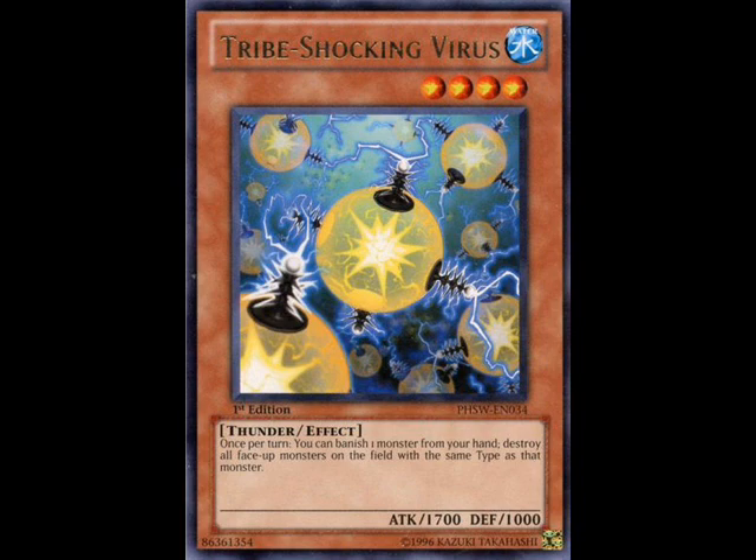Having a monster with a built-in Raigeki for the mirror match is pretty damn good in its own right, but it only gets better. You know that whole banishing a monster rather than discarding it to the graveyard to activate the effect? That would be pretty much a hindrance in most decks in Yu-Gi-Oh — not in this one — because the Elemental Dragons can activate their effects when they're banished. That means if you banish a Tidal or a Redox to Raigeki your opponent's field, you get to search another one, and you still have a 1,700 beater on the field. It facilitates your deck, considering a lot of those decks run Return from the Different Dimension and DDR, so you already have monsters in the removed-from-play zone to summon back later in the game.